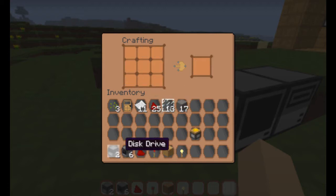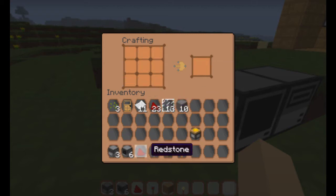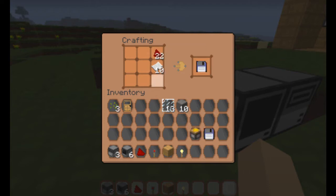You can also make some disk drives. To do so, all you have to do is exactly the same shape as a computer, at least for the beginning and end, but instead of putting some glass pane, you put some redstone, and there you have your disk drive. Finally, you can also make some disks — you just need some paper and some redstone.